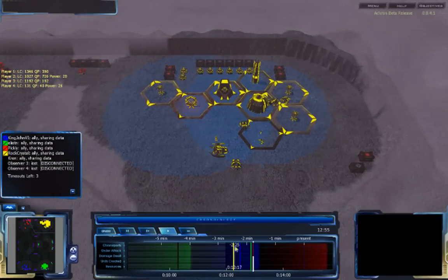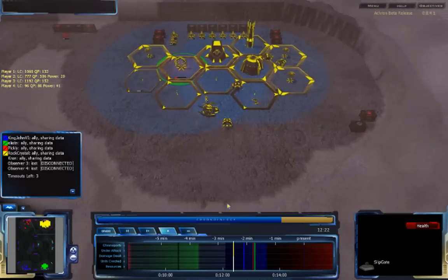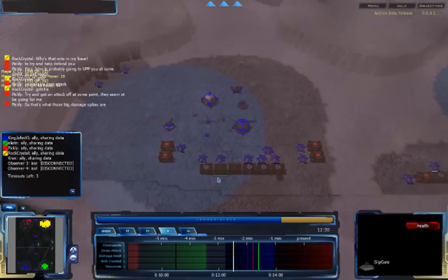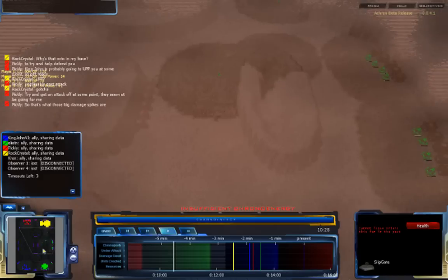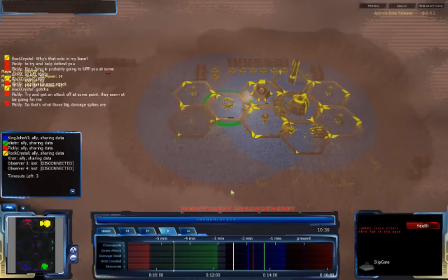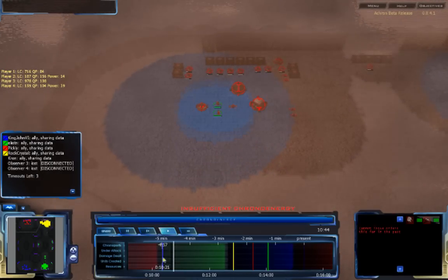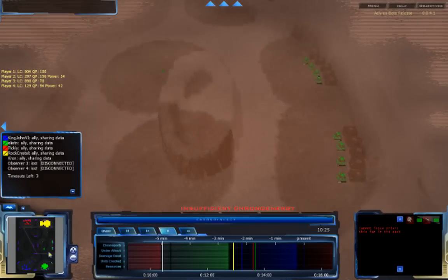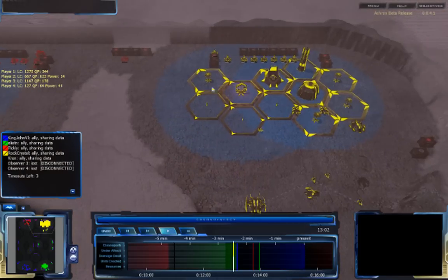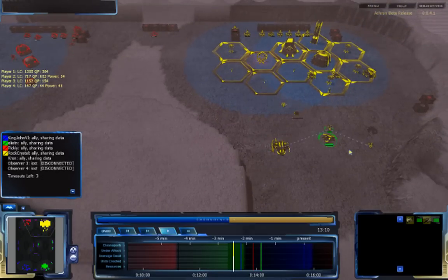It's now Rock Crystal versus the world, and he's not doing that well. He has a lot of foundations so he can defend and repel enemy units, but is still taking a lot of damage. Multiple skip torpedoes continue to hit Rock Crystal's base — one didn't deal huge damage since Vecgear bases are very resilient, but another skip torpedo was not shut down and hit a lot of the main units. Pickley sent his Progen Pair off to the side so they aren't being attacked quite as directly. KingJohn6 is now setting up just an army while also setting up expansions.